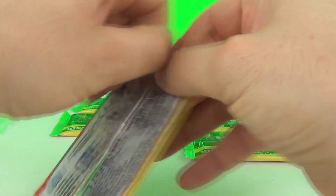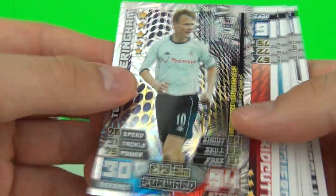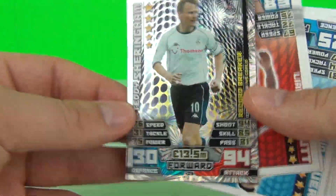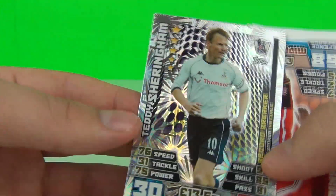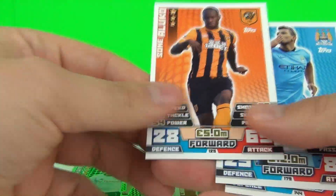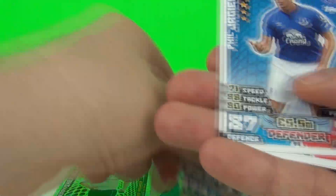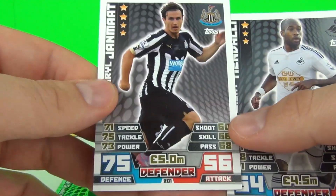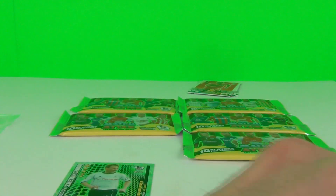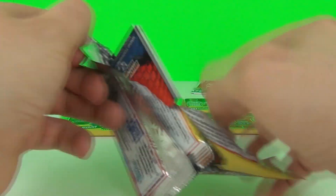Let's open our six packs. Our first one gives us a record breaker card — very very nice. I love the holographic effect on that one and it is Teddy Sheringham. Let's skim through and see what else we get in the rest of that pack. So there you go, one special card in that pack. I'll put that to the side and go over them all again at the end.